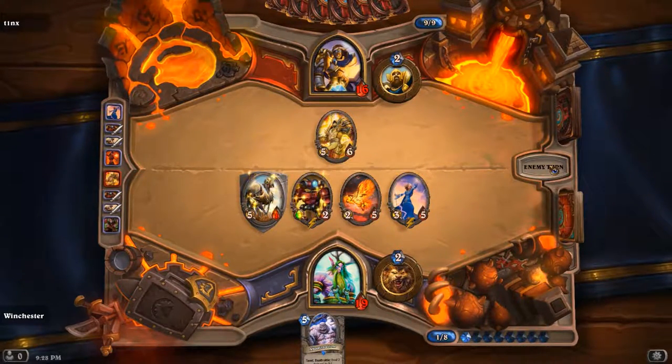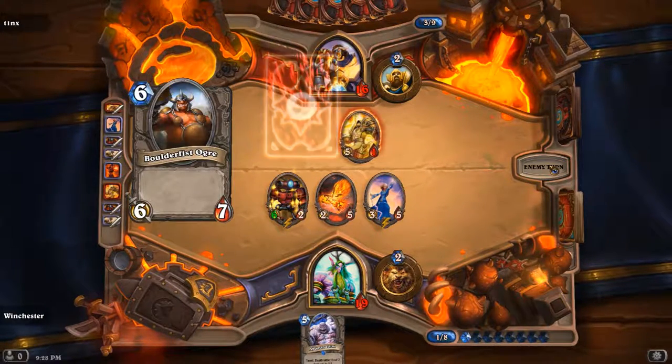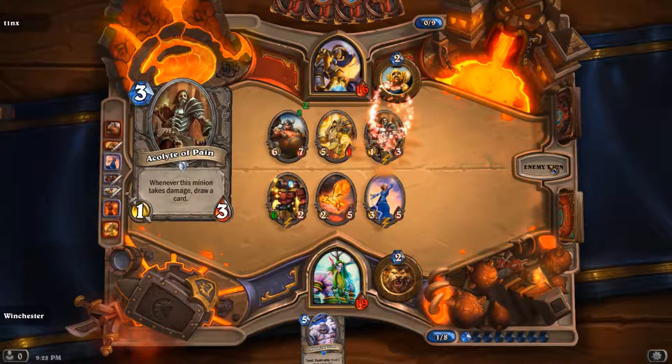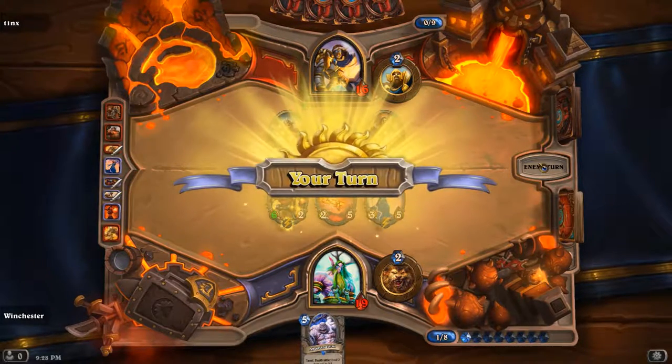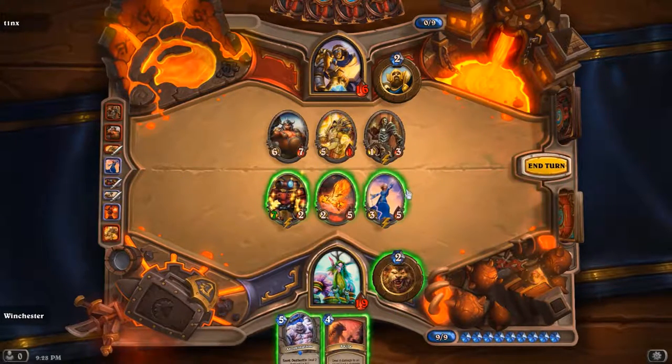I could have done the 5-2 Druid of the Flames since I don't think he has a Consecrate — he would have used it by now to kill my Micro Machine. Now I'm getting Hero Power and an Ogre. His late game is coming out. A Cauldron of Pain is not very good on Paladin since he can't ping it. It's a 7-2. Swipe! That's actually a really nice draw. I could swipe face and kill him.